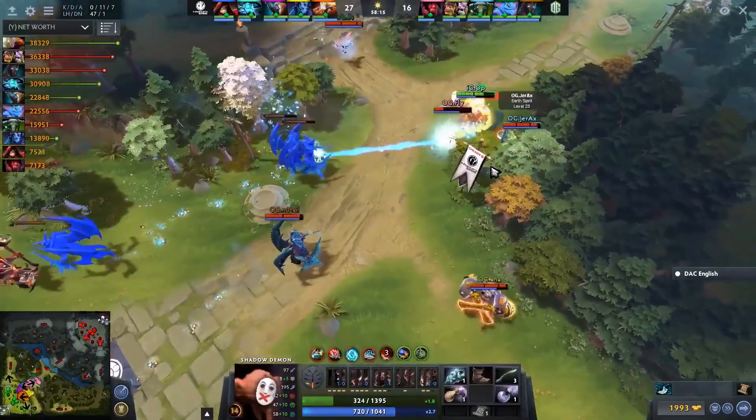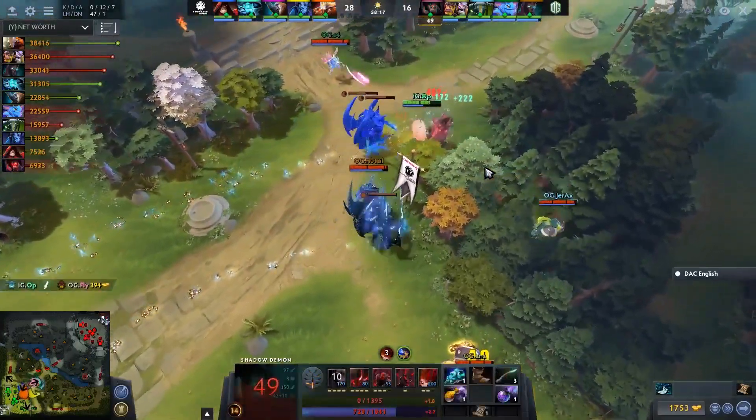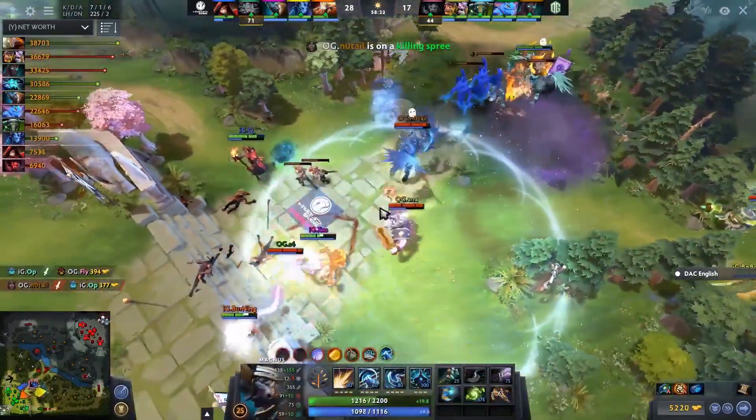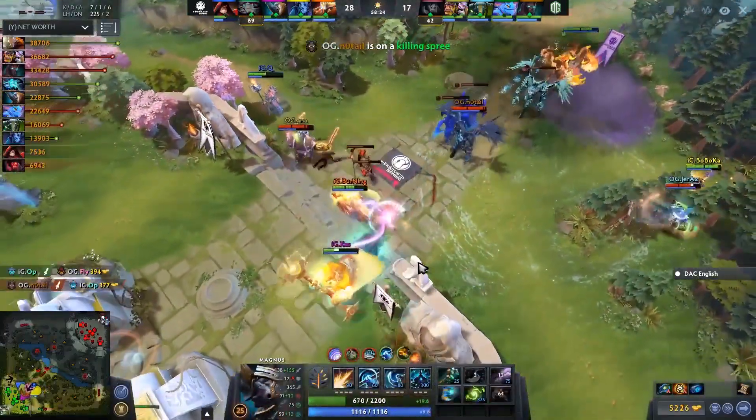OP is gunning for Fly. Long jump out — does he have enough damage? He should. Fly should pop from this one. The Orchid — save the Orchid — it's the full Bloodthorn! But the Hex return. Rocks will fall, but it comes a little bit too late — now it's OG on the aggression.